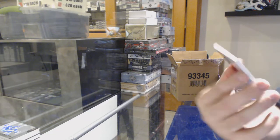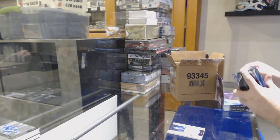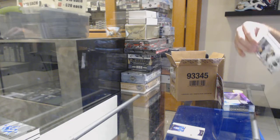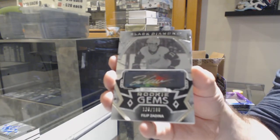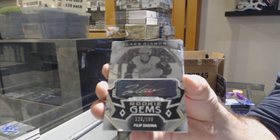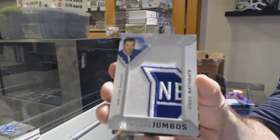For the Rangers, Exquisite to 2-49 of Adam Fox. For the Buffalo Sabres, Jack Eichel, 2-49. For the Red Wings, the $1.99, Philips Zadina. Rookie Gems, Philips Zadina. For the Rangers, we've got a Team Logo Jumbos — Andy Bathgate.